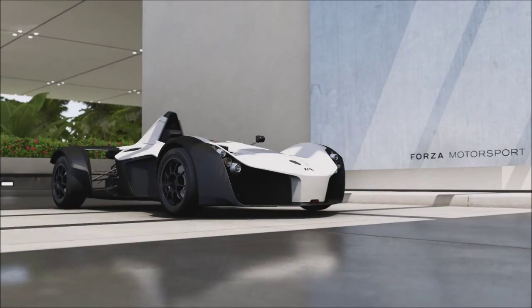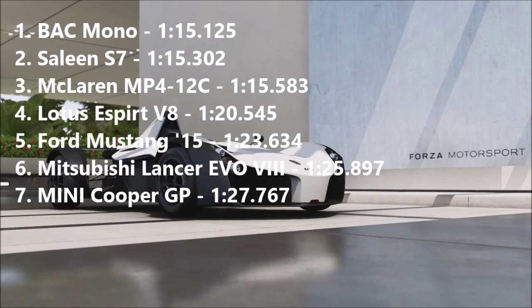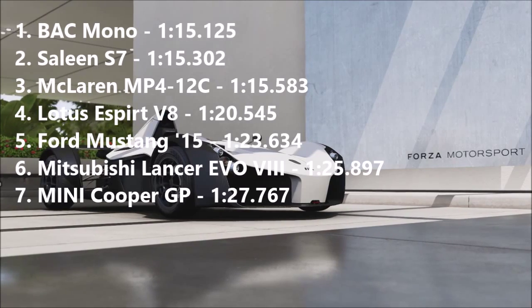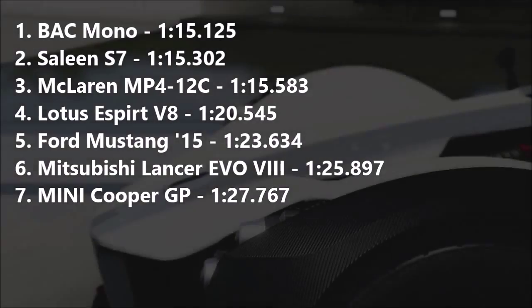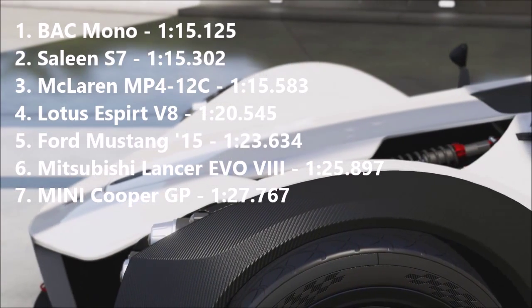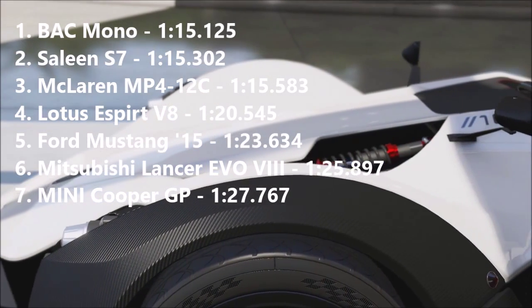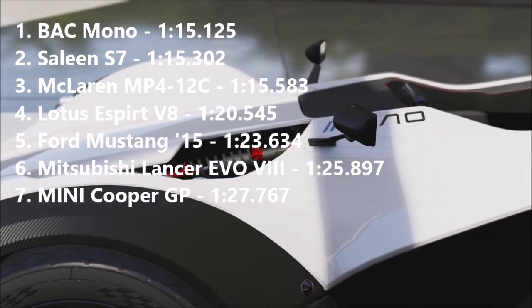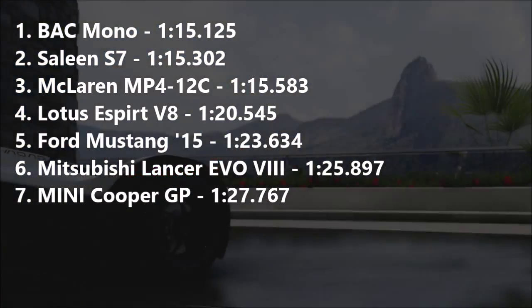Anyway, on to the times. Amazingly the BAC Mono goes into first with a 1:15.125 — that's extremely quick, I was not expecting the Mono to get up there. It beats the Saleen S7, which is a higher PI car by about 60 points, which got a 1:15.302.